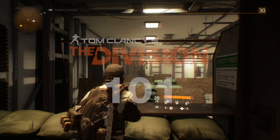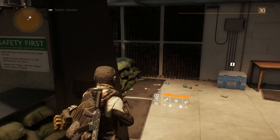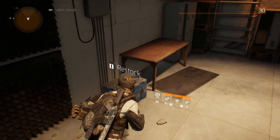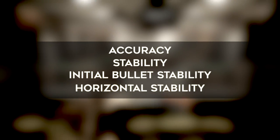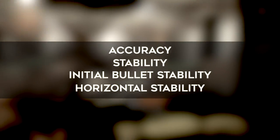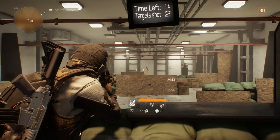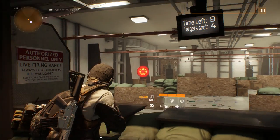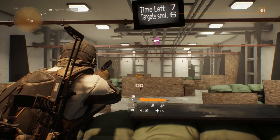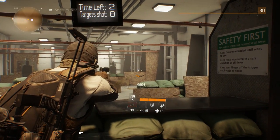Welcome back to another Division 101 video, a series where I pick a feature in the game to talk about in detail so you can understand it a little better. Today we're going to be talking about weapon performance stats. As a note before we begin, all of the guns fired in these test video clips are being fired without a thumb on the right analog stick, so there is no control over them, to give the most accurate examples when shooting at targets.